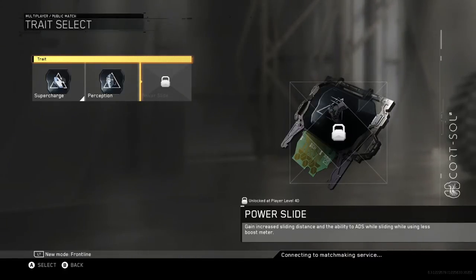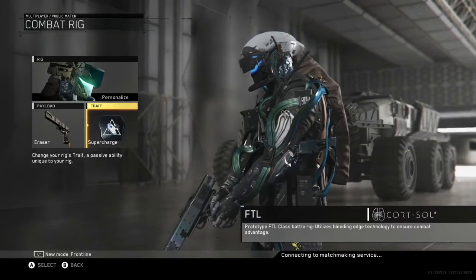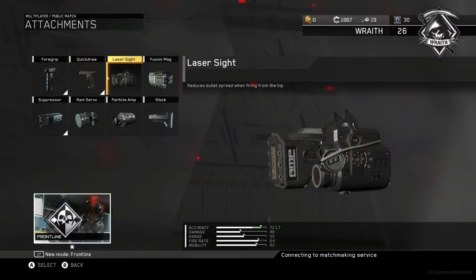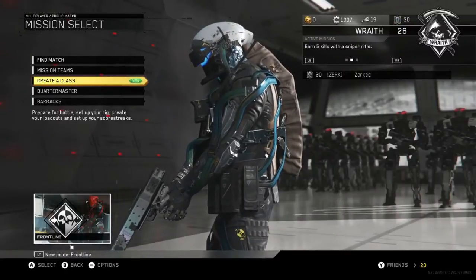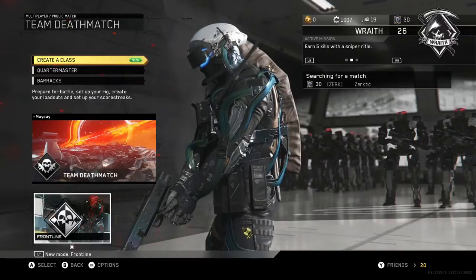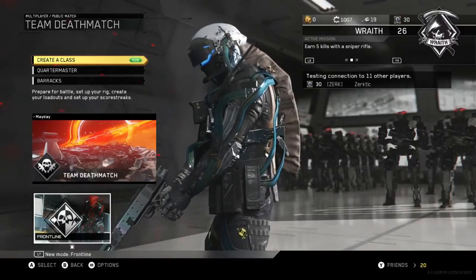Go to traits and go over to Power Slide. I'm not level 40 so I don't have it unlocked, but with Power Slide you slide for a longer duration and you can aim down sight while sliding. It makes this easy — 50 sliding kills will literally take you like six games at most. If you're not level 40, just put on a laser sight and knuckle down until you get there. Also, you guys want to make sure you're playing on hardcore — don't play Search and Destroy or Free-for-All, only Kill Confirmed, Domination, or Team Deathmatch.